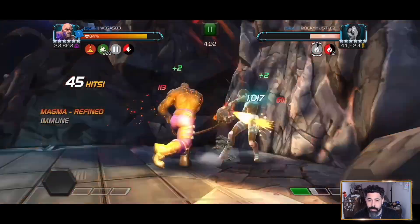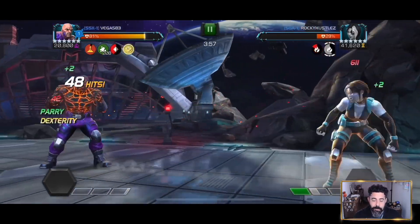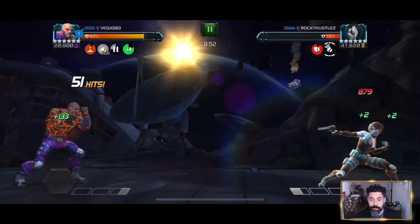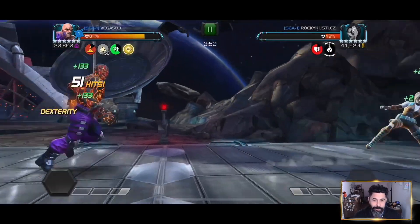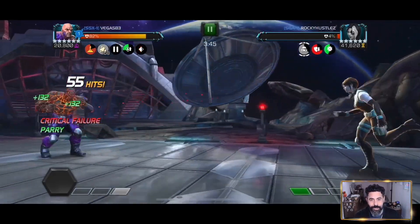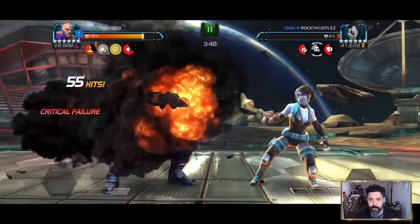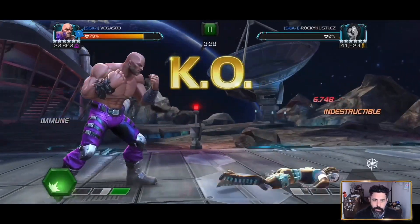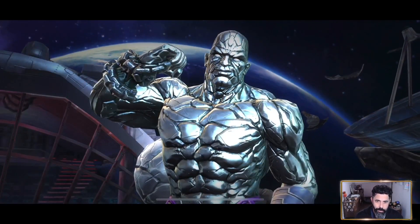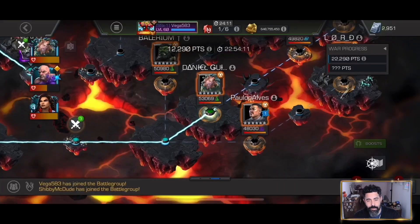We're going to get to that special two. I intentionally wanted to take these fights as simply as possible — one for the video, and two I just wanted to make sure it all worked the way I thought it was going to work, and it absolutely does. We're going to take a fight later where we heal up while destroying an opponent. The morph charges — I did finally do the medium light medium there. I got the nice vulnerability in a minute and 20 seconds taking out a rank four Domino on a very difficult node, barely losing any health.